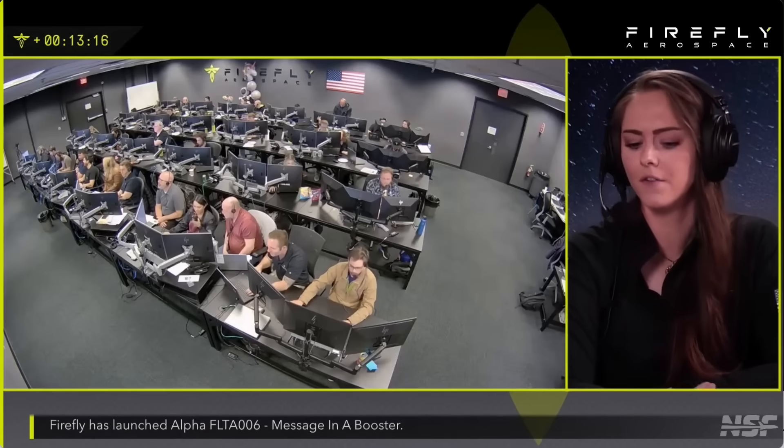Looking ahead, there's a lot happening for Firefly through the rest of the year. Flight 6 — check mark. Alpha Flight 7 is coming up pretty quick with Lockheed Martin's TacSat in the next couple of months — a dedicated mission for Lockheed Martin. We also have Victus Haze, a mission coming up soon where Alpha will be launching another U.S. Space Force responsive space mission, kind of a follow-on to Victus Nox. Victus Nox was our Flight 3 for Alpha — a rapid response mission where you have to be prepared to launch within 24 hours.